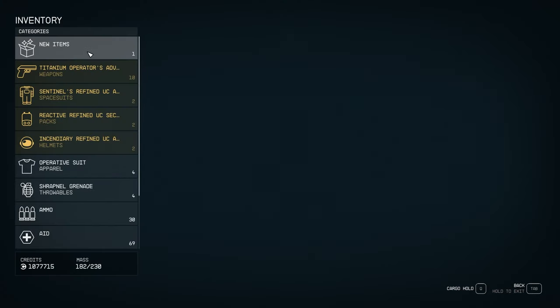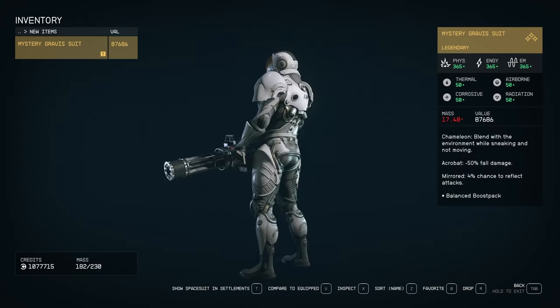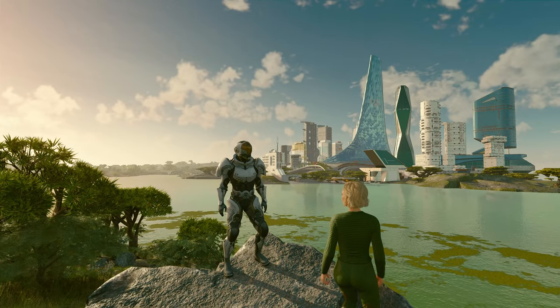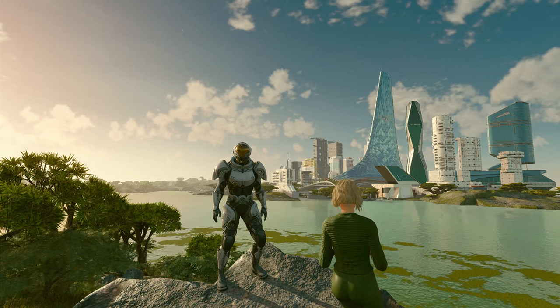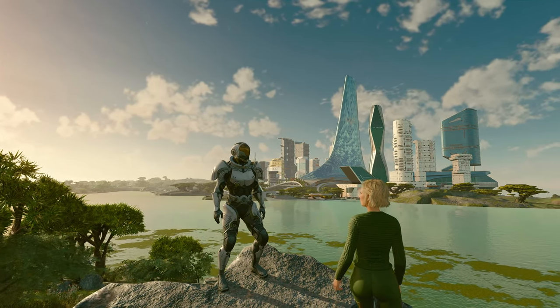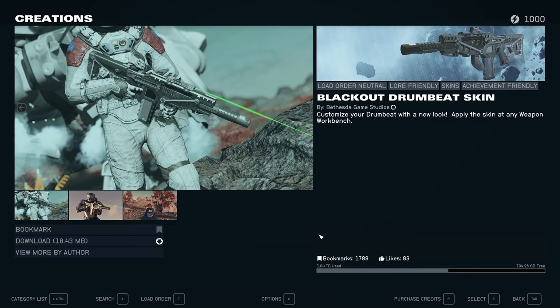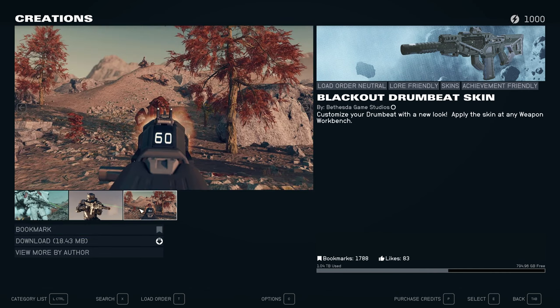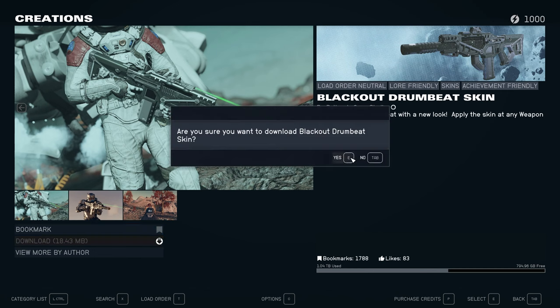Absolutely highly recommended. This suit makes me so happy that I can pretty much forgive Bethesda for all the shortcomings in the game. Alright, let's move on to number two. You can also grab this from the menu — it's called the Blackout Drumbeat Skin. It is the first weapon skin in the game.